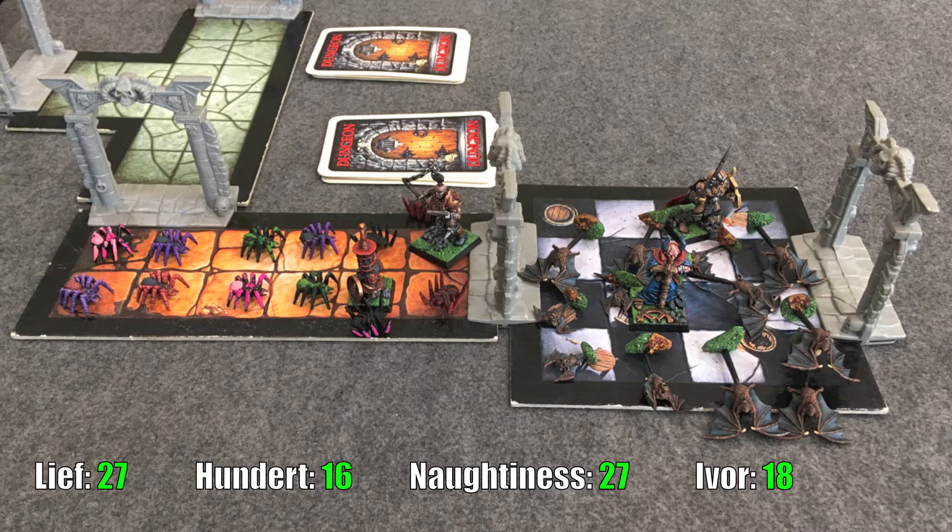Hundert then jumps into the center of the room, skipping his wizard staff in favor of his axe — plus one to hit and plus one attack — and cuts a big arc killing four more bats. For those new to Warhammer Quest, you can kill multiple creatures with the death blow rule: if you kill an enemy with one attack you immediately get an extra attack against an adjacent enemy, letting you cleave in a circle. Quite impressive for a wizard.